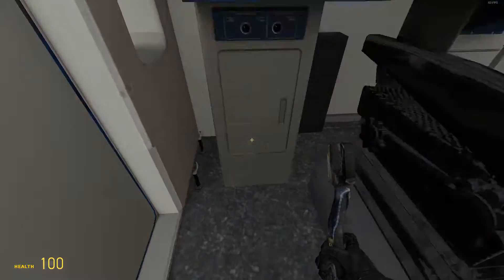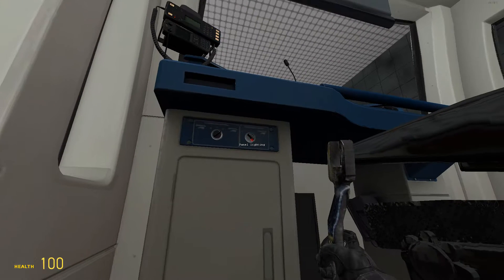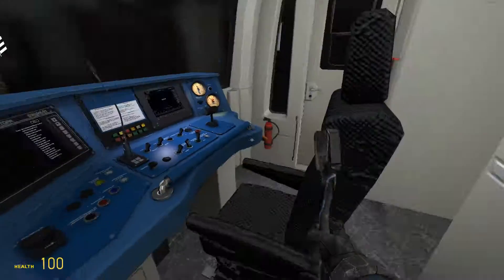After that, you should go here and activate the cabin lighting by pressing cabin lighting right two times with the train reverser wrench — left click. And also activate the panel lighting.